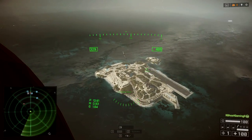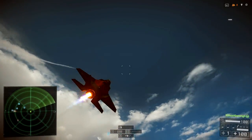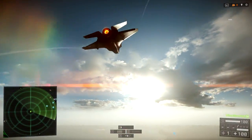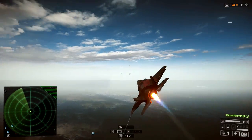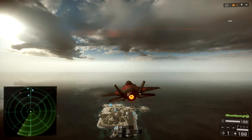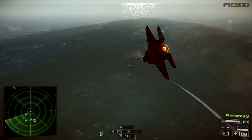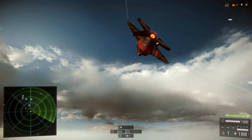I really recommend getting this down and practicing it. If you're somebody who doesn't use yaw in a dogfight and you find that your opponent is easily gaining ground on you, that is most likely the reason why. It's also very important to learn for more advanced maneuvers like scissors — essentially, that is just yawing, rolling, and speed controlling to one side. Learning rudder switches will definitely assist you with that.